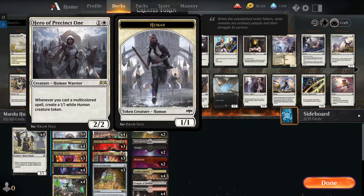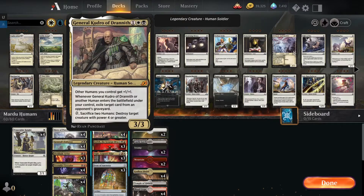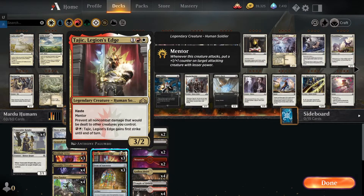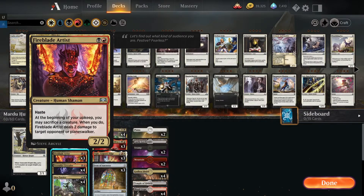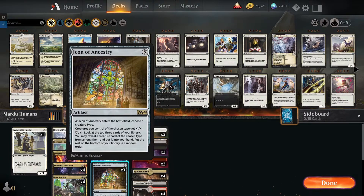We got Hero, we got 90% of the other deck parts making human tokens. They get pumped by Kudrow, they get pumped by Judith, they get pumped by Tajik. We're going hard. Fireblade Artist can shoot them at your opponent's face. Stormfist Crusader makes sure that you're getting more gas. And we have Icon of Ancestry, which also pumps our tokens.